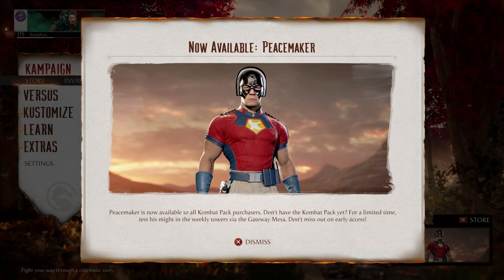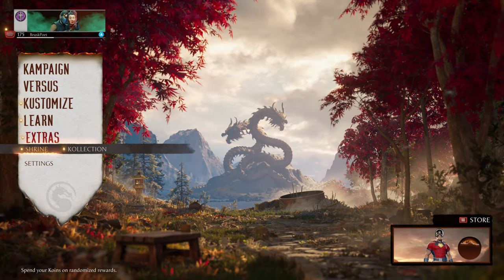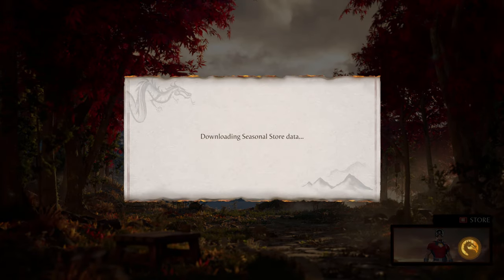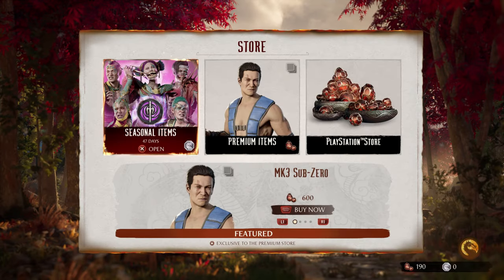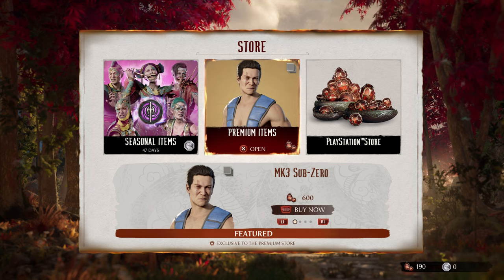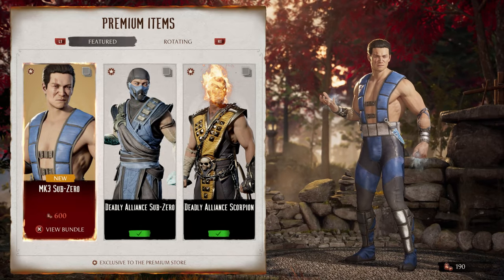Peacemaker is now available if you own the Combat Pack; if not, he'll be purchasable next week. Today Peacemaker is out and the Season of Huntress — the Mileena season — is also here. I'm personally not going to cover invasions this season, but if you're a fan of invasions and you like Mileena, this is your season. Let's go over the store first, since it refreshes with a lot of new content when we get new seasons.